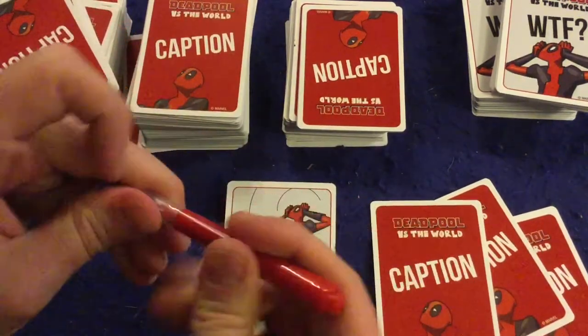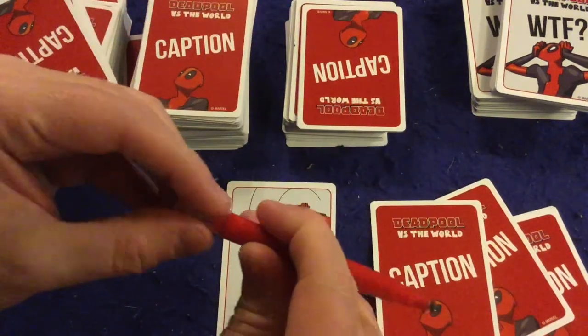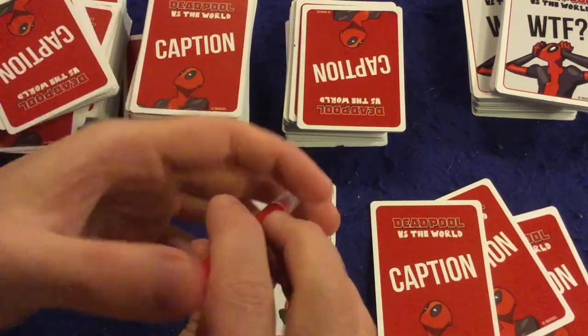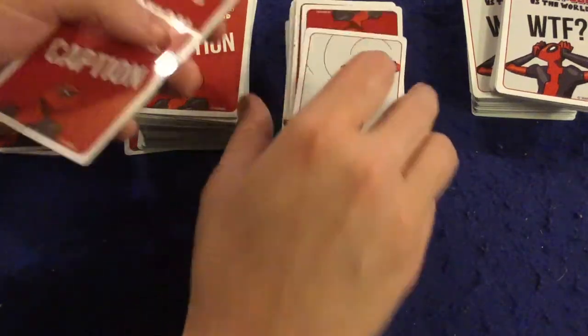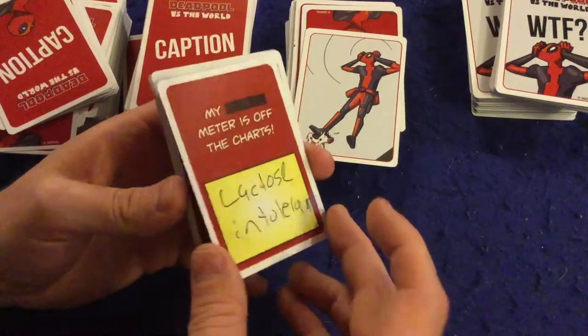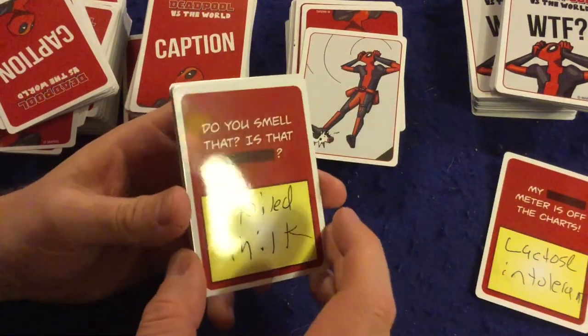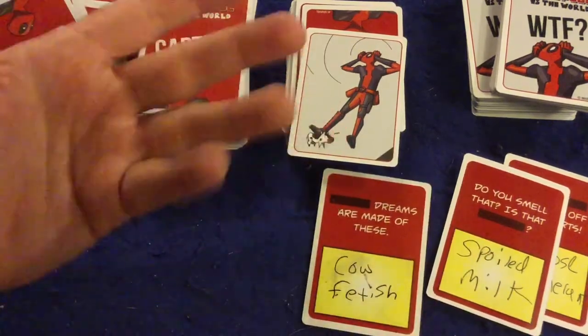When you get the six dry erase markers, I had no issues with them — that's always nice. They have a little cap at the end. One issue is they don't come with anything to erase, but I'll get to that in the pros and cons. So the judge mixes up the submitted cards and reads them: 'My lactose intolerant meter is off the charts.' 'Do you smell that? Is that spoiled milk?' 'Cow fetish dreams are made of these.' They pick their favorite.